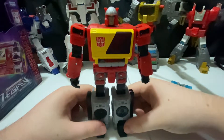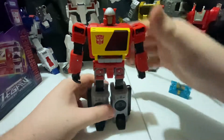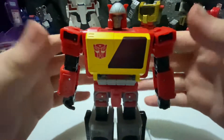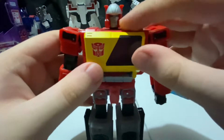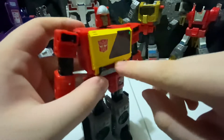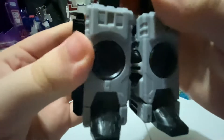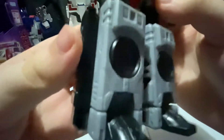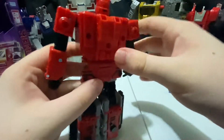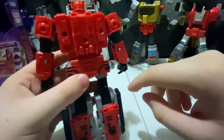And there we have Blaster in his robot mode and I really do like this robot mode. For a nice G1 Blaster, I really like this. Getting close here — look at the details, nice silver on the head sculpt there. Obviously the chest is the same and this can open and close. For the leg detail, very nice — got that on the side, very nice detail. Then the back — oh, it's all kinds of clean.